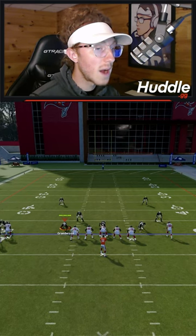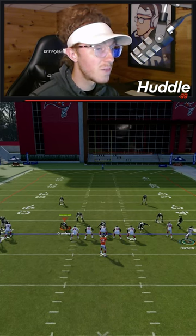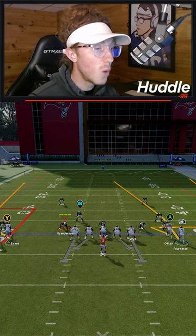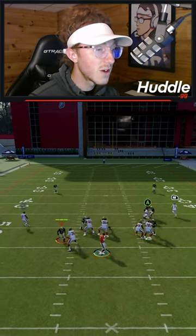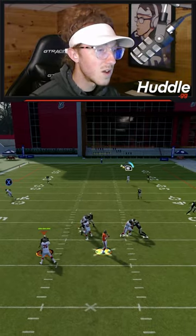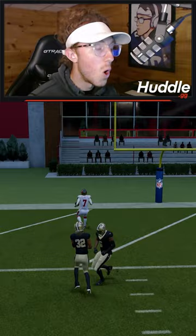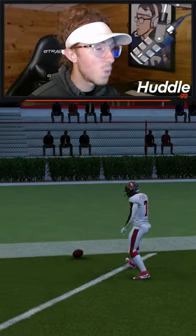What we're going to do setup wise is motion the middle receiver on the trip side in, and put the inside receiver on a whip route. That's all we need to do, and when we call hike, you're going to see that we are able to just stand here in the pocket and hit this running back or receiver wide open over the middle of the field for an easy one play touchdown.